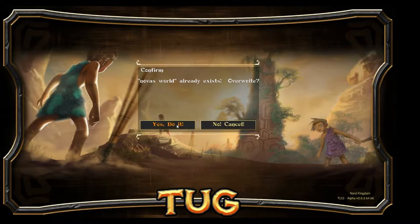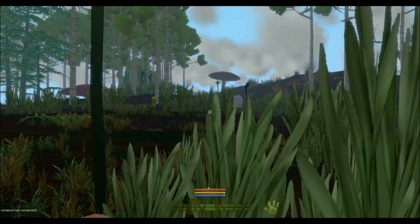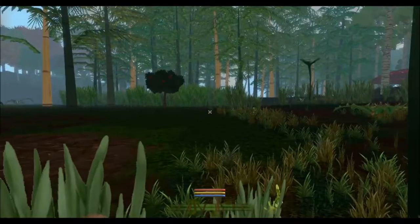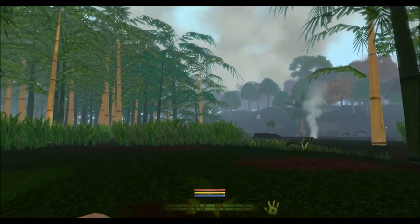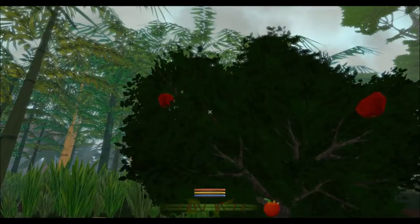So jumping right in — world already exists, overwrite — and it's really quick to load in. Look at how good it looks already and this is just an alpha. The way everything is, how smooth it is, the steam, the particle effects, the grass, the wind in the trees — absolutely everything looks amazing.